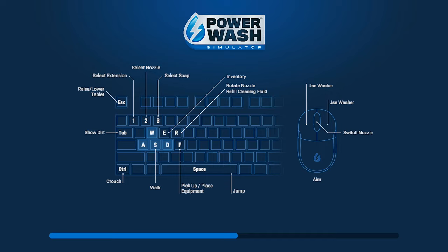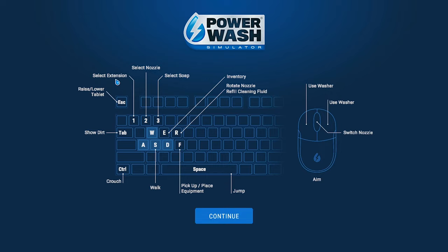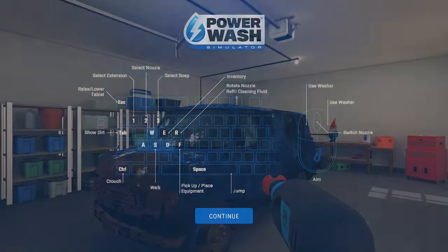Okay, so — raise, lower, tablet, escape, select extension, nozzle, soap. That's pretty cool. WASD to walk, show dirt with tab, crouch, jump. Inventory is E, rotate nozzle, refill cleaning fluid with R. F is pick up and place equipment. Use washer, switch nozzle. Interesting. We can use a 0 degree nozzle, 40 degree nozzle, and choose extensions — that's everything we've got at the moment. No other cleaning liquids.